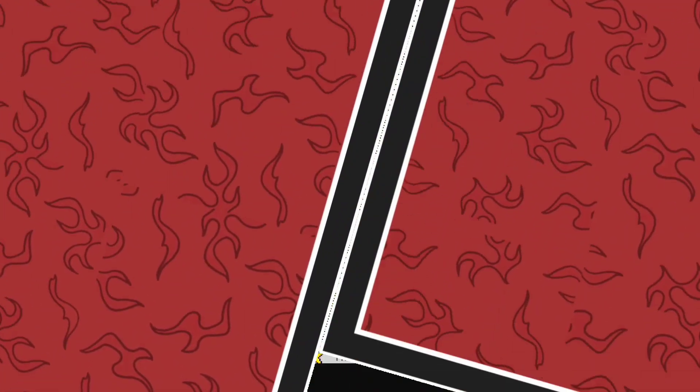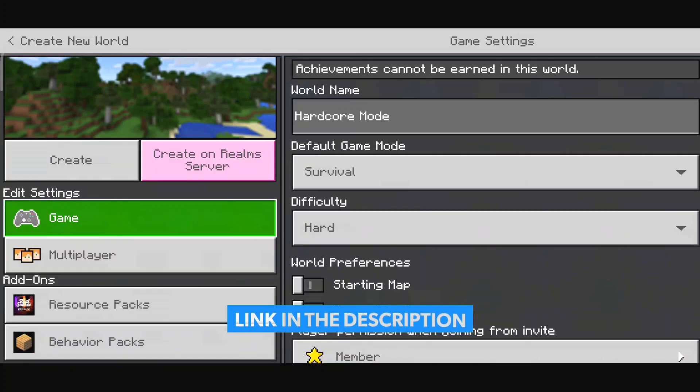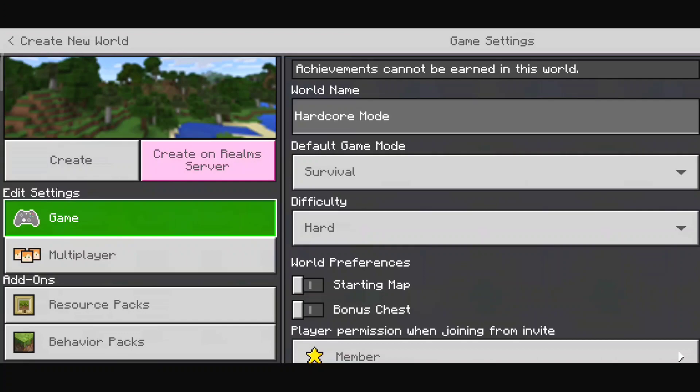To enable hardcore mode in Minecraft Pocket Edition you're going to have to download an add-on. The add-on download link will be in the description so you can easily download it from there. If you don't know how to install add-ons, I'll be putting a video tutorial in the description where I have explained how to install add-ons in Minecraft Pocket Edition.